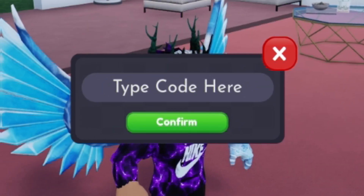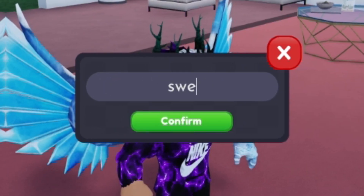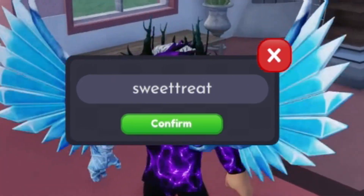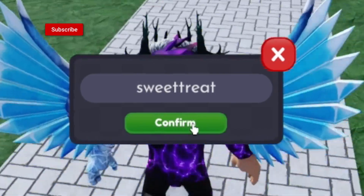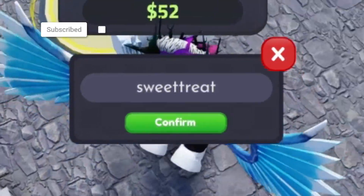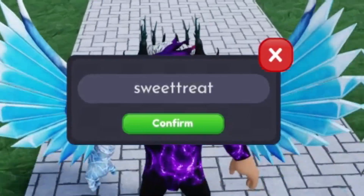So the first code today is going to be SWEETTREAT — S-W-E-E-T-T-R-E-A-T. Click on confirm. That one gives us a double cash boost for half an hour, which is definitely going to be really, really useful.